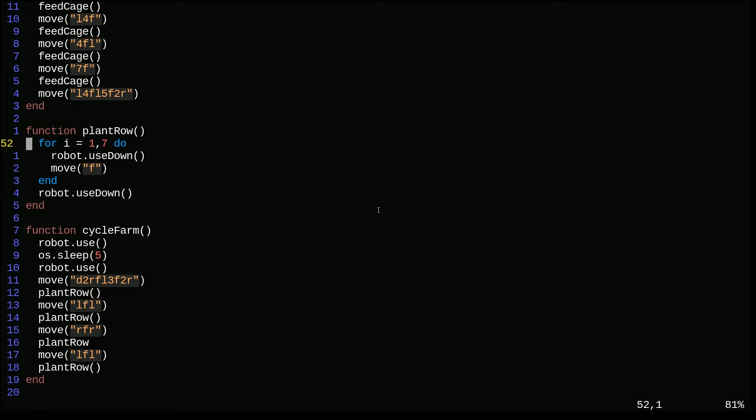I wrote a helper function called plant_row, which assumes we're standing facing one of the long rows. For i equals one to six, plant a seed then move forward, and then plant a seed at the very end - so we plant six times moving and once at the end. Cycle_farm assumes we're standing in front of a button: we hit the button, sleep, hit the button again. Then go down, two to the right, forward, left, three forward, then turn around - this puts us at the bottom left of our row. We plant a row, go left, turn forward and left, plant a row, go right and forward and right - like lawn mowing.